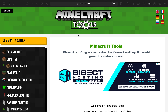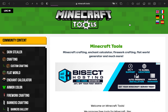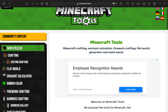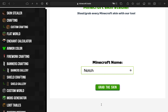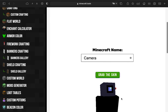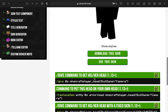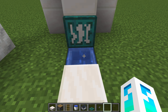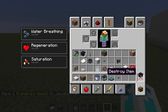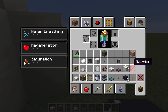If you want to get the camera head, you go to the Minecraft Tools website. Go to the skin stealer section, type in the name 'camera' — shout out to camera for having this skin. It should look like this. Scroll down until you see the head command button, click it, then go back to the game, type in the command, and you've got the camera's head.